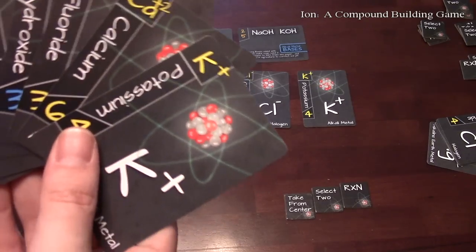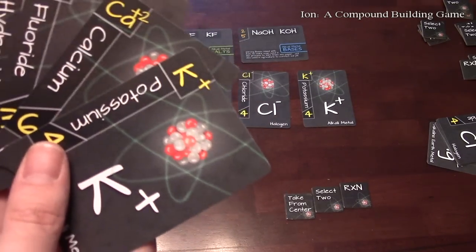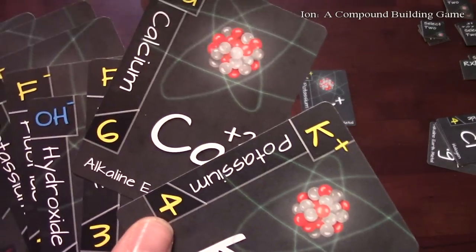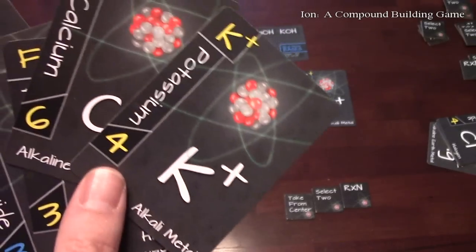Let's see what I have in my hand — I have a calcium and a potassium. I'll go with the potassium and I'll explain why I shouldn't do the calcium in just a second.